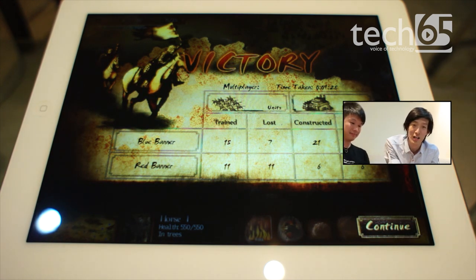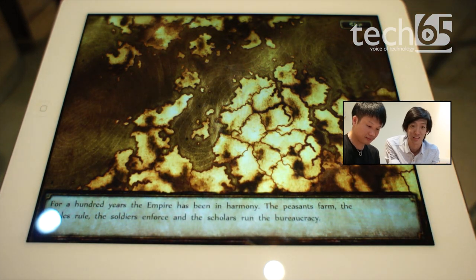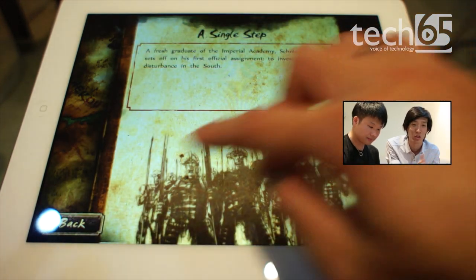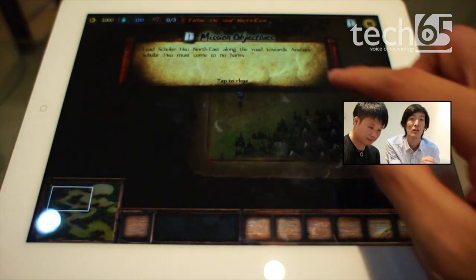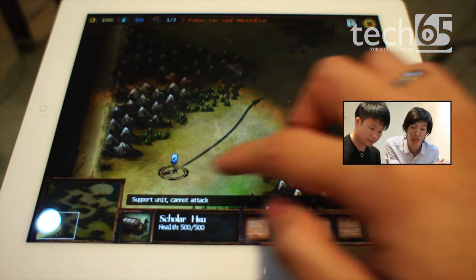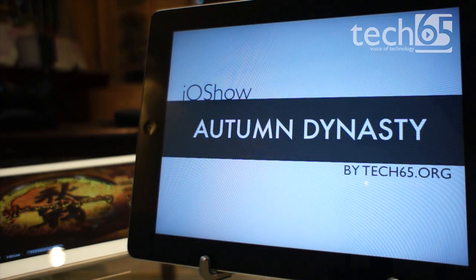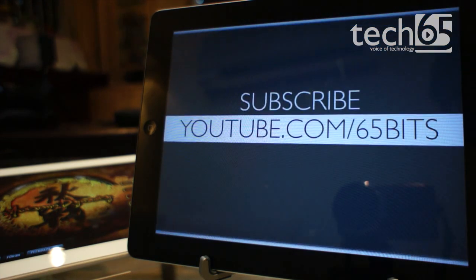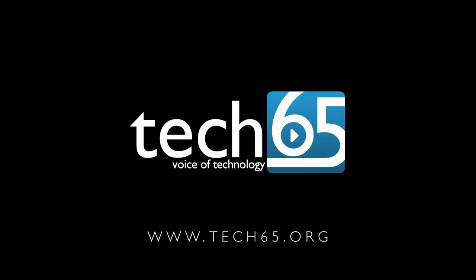That is Autumn Dynasty, a real-time strategy game on the iPad. It's currently on sale at 50% off at the time of recording — $4.99 US, going back up to $9.99. The game is brand new. It's a pretty nice game with a very nice campaign, lovely art, lovely and very epic music, and really easy gameplay. If you're looking for a real-time strategy game, this is something you might want to give a try. Be sure to subscribe to our channel at youtube.com/65bits and visit our website at www.tech65.org for more videos.